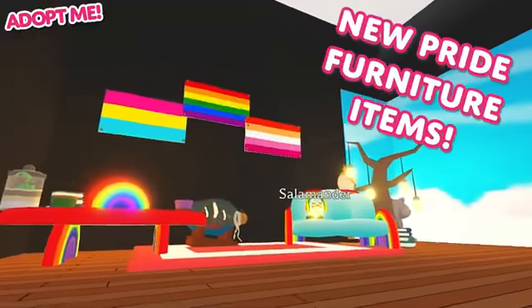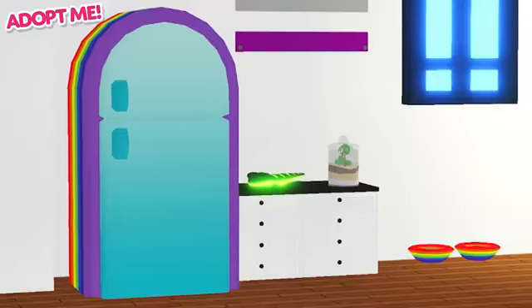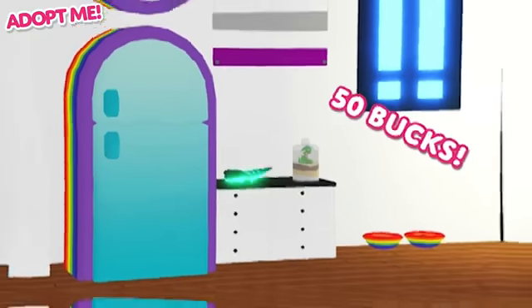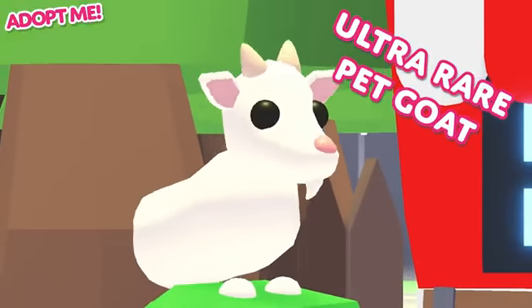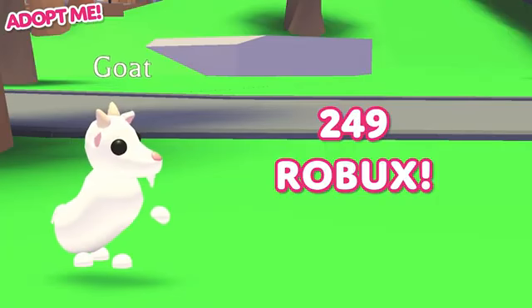All of our Pride furniture items are here to stay, and we want them to be accessible for everybody, so each item only costs $50. The ultra-rare pet goat will only be available to buy for one week, and costs just $249 Robots.